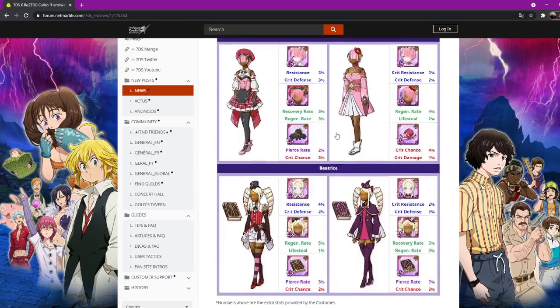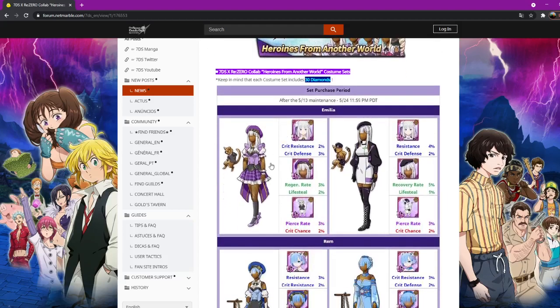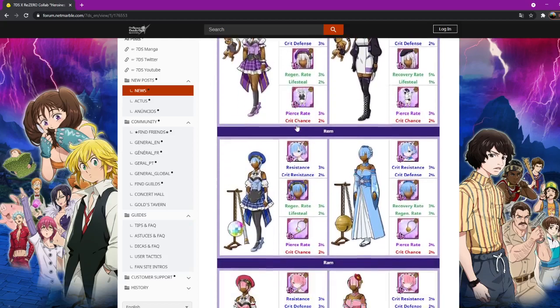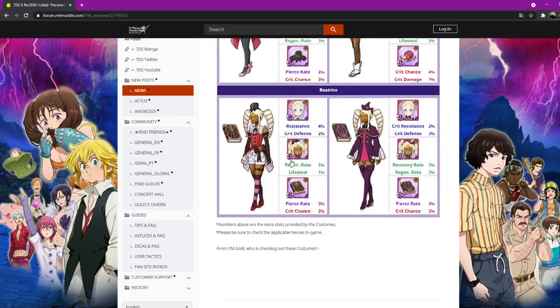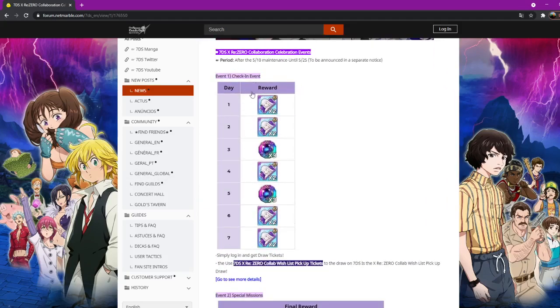These are what their costumes look like. You can buy these from the shop — there are two outfits, SSR and UR outfits. You buy two for four, and their fifth costume is in the event. Emilia definitely has the best costumes; I'm not a huge fan of Ram's unfortunately. Those do cost money.